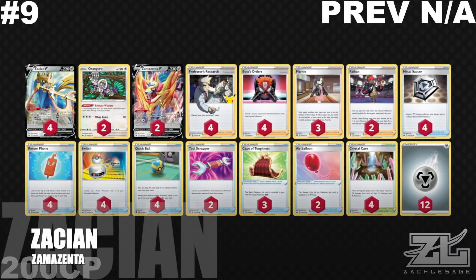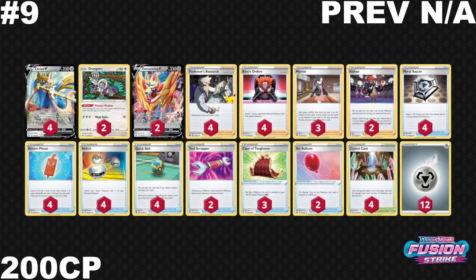Jumping into our number 9 spot — and this one did not make our top 10 last week — coming in at 200 CP, slightly above Eternatus, is Turbo Zacian. Turbo Zacian's been doing well, and I think it's mainly been doing well because of one player: Joshua Sutherland has been taking this deck and seeing results here and there, and basically made this deck all his own on Play Limitless. A lot of players have played this in the past, but it's just not incredibly effective in our format right now. It doesn't necessarily have a great matchup against a lot of the top decks.